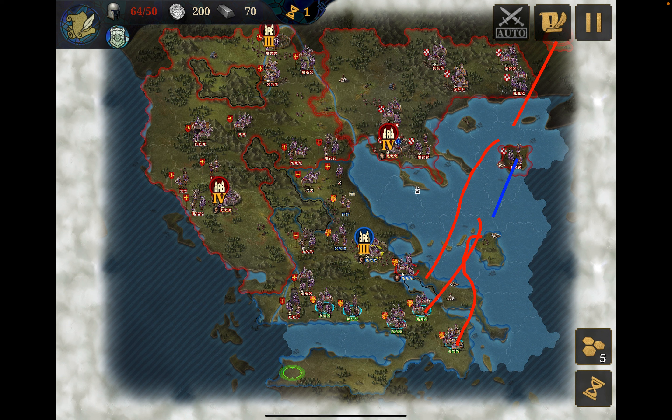You should avoid this promontory — stay away from that part. Stay in the open sea and fight the fleet, and that way you protect it.